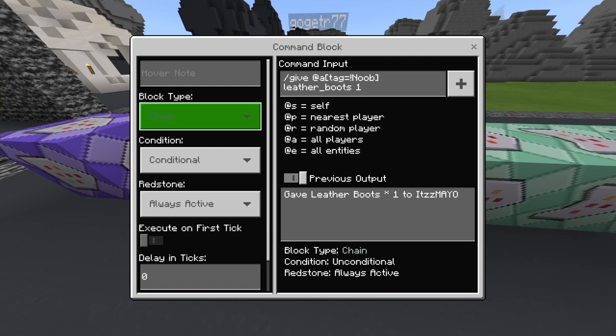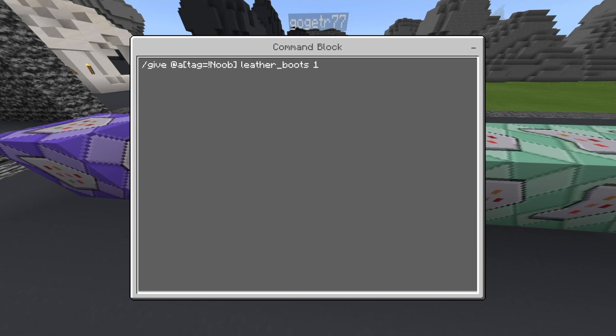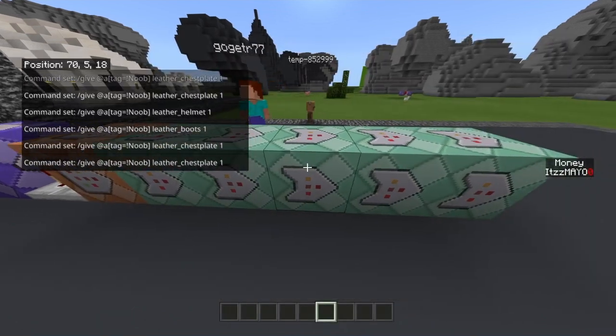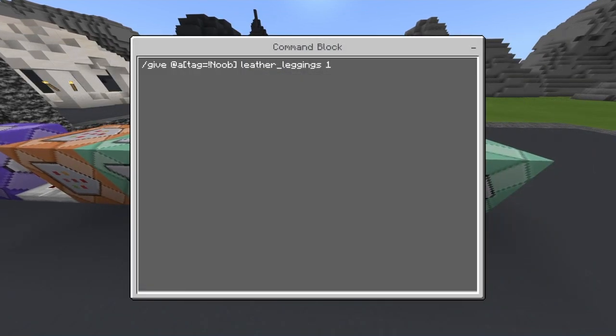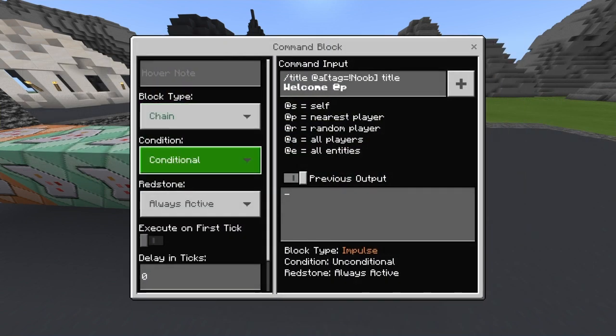The chain command blocks are chain, conditional, always active. The command is: slash give @a bracket tag equals exclamation mark noob bracket leather_boots — or whatever armor piece. The exclamation mark means it's looking for players that don't have the tag 'noob'. These remaining ones are basically the same.